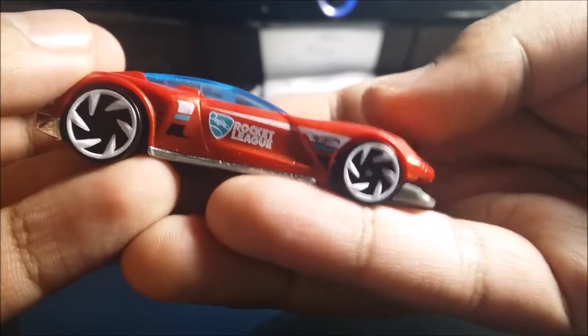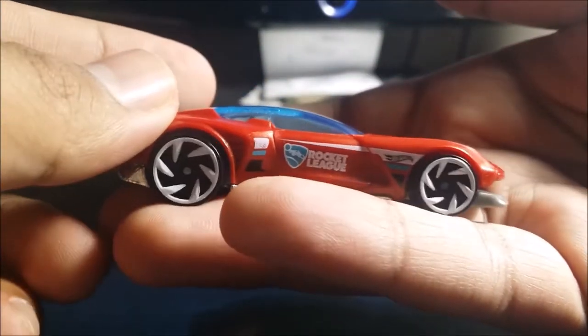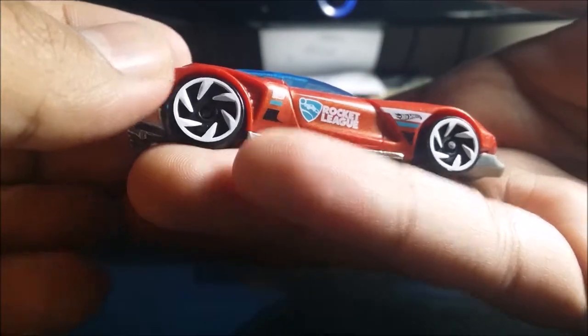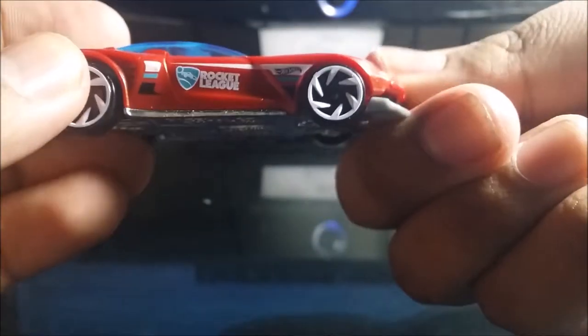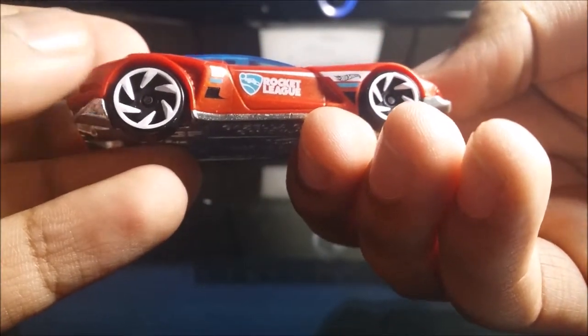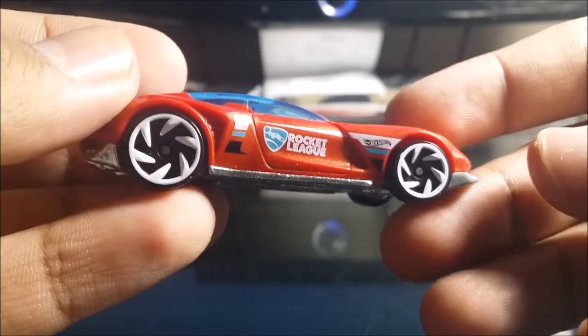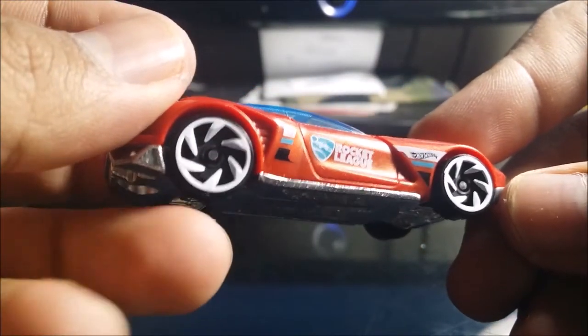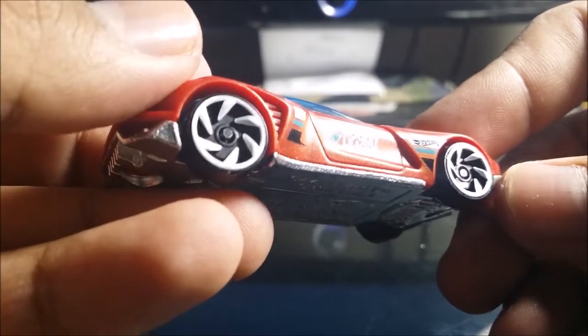If you want to have the spoiler down — like if you want to play in your Hot Wheel City or something — you could probably do that. Or if you want to do some booster downhill racing, some loops and curves, push it back up. That's the feature for the Gazella GT. And here it is, some nice detailing of the car — white rims on the tires on all of them.